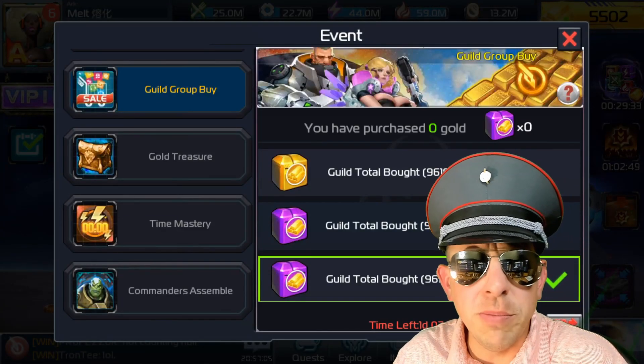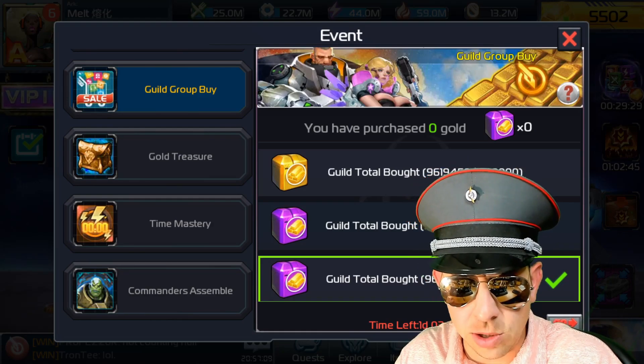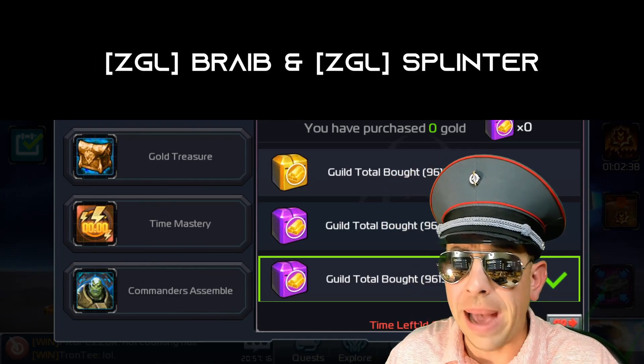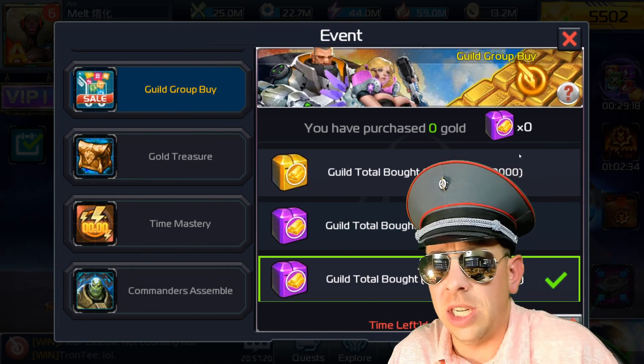Greetings Commanders! The Guild Group Buy event is the best power leveling event in the game, thanks to ZGL's Brave and Splinter who brought this to my attention. You can use this event to power level your unlimited crystals, magazines, and get some resources and vintage machines along the way.